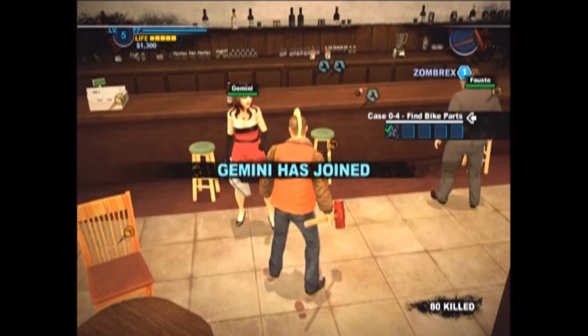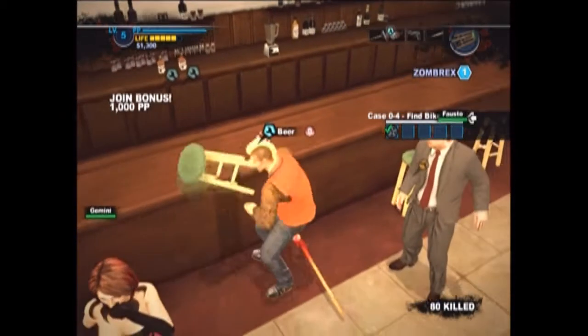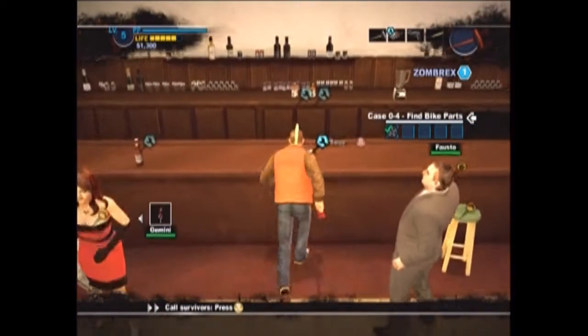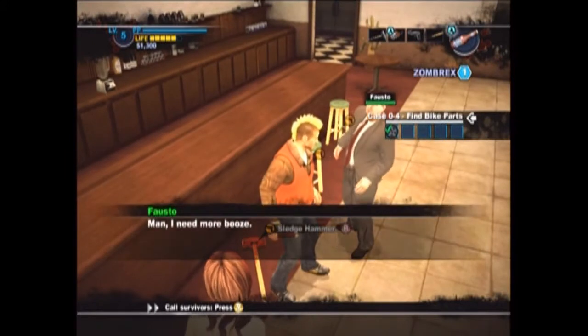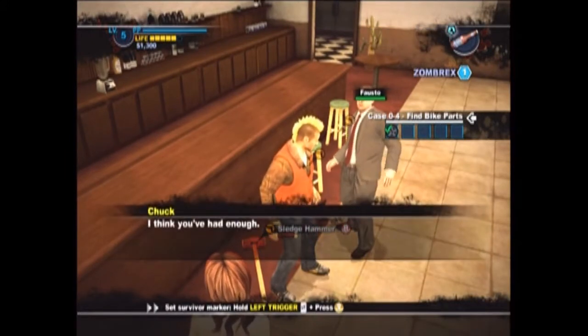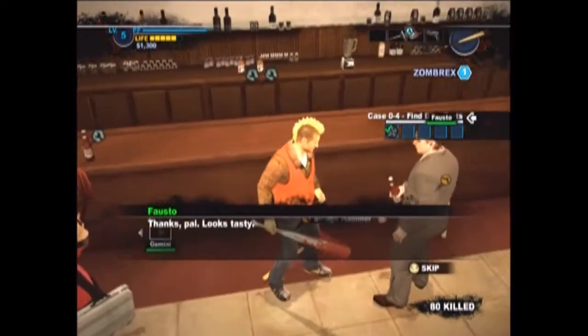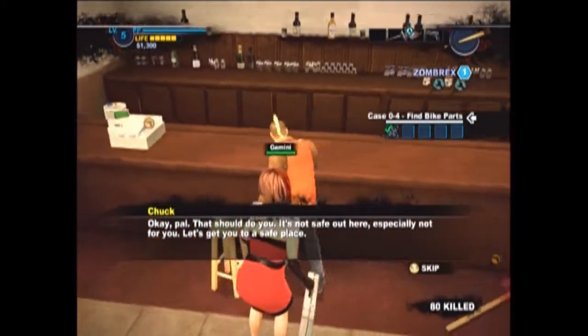This other dude is drunk and he wants more beer, so don't pick up a chair — grab a beer. Talk to him a bit, hand over the beer, and he's going to want another beer. So we're going to go grab another beer and give him a second one.